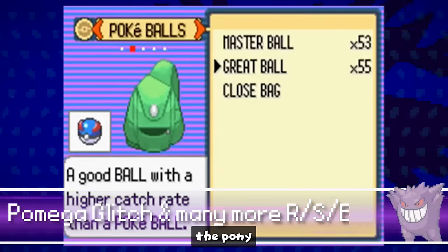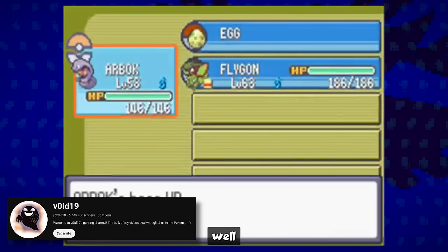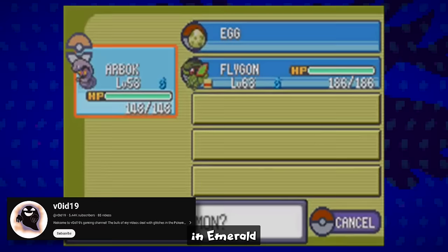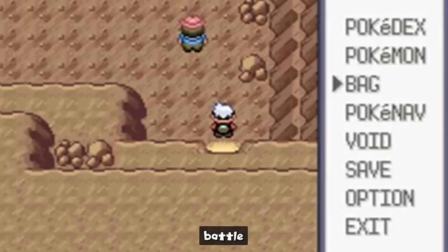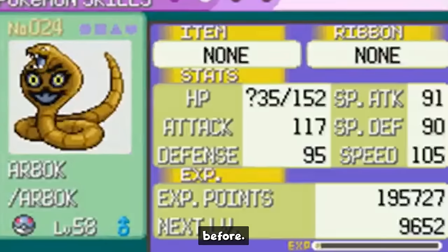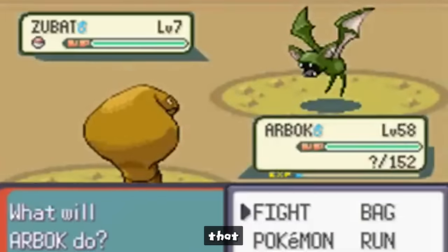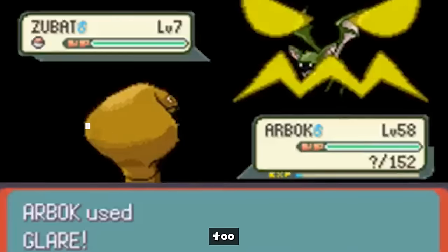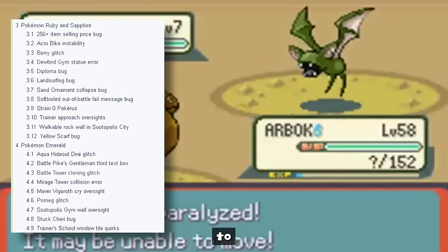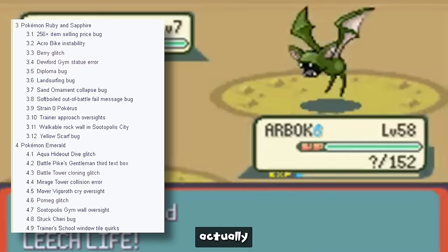The Pomeg glitch is really weird because it's exclusive to Pokémon Emerald, Diamond, Pearl, and Platinum — it's strange that it carried over into those other three games. In Emerald it is available. It allows you to battle with an egg, and it's a berry glitch you've probably heard about. It wasn't in Ruby and Sapphire. There are also a lot of glitches and bugs that exist specifically in Ruby and Sapphire but don't exist in Emerald — there are just too many to mention on either side.